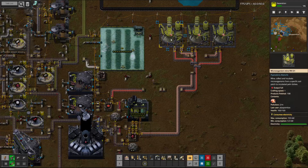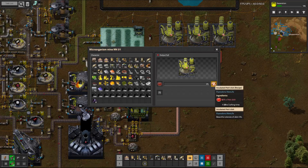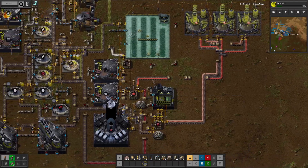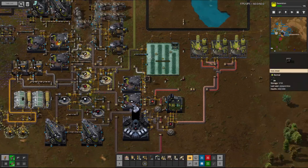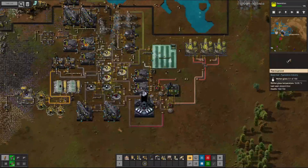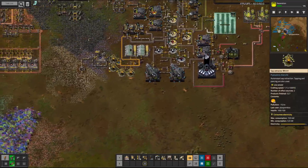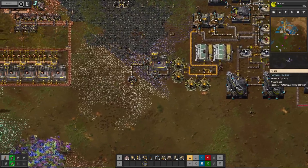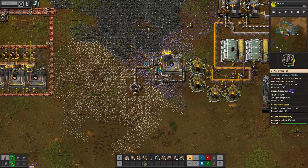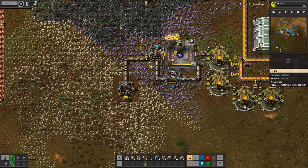Also there's this microorganism mine, which basically just makes these petri dishes go living — or makes life in them. And there's this process that produces limestone from water, or soil from water — it probably just washes out everything that's not water. Quite early in the game there are a lot of mining processes that involve certain liquids or gases.